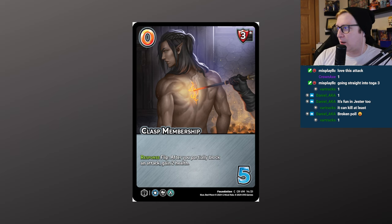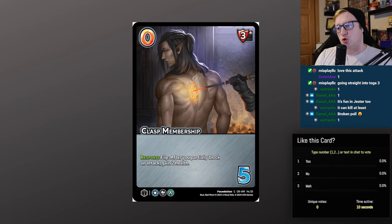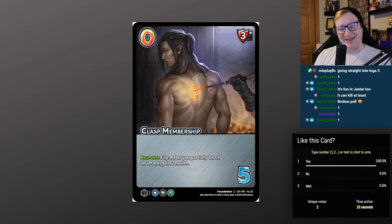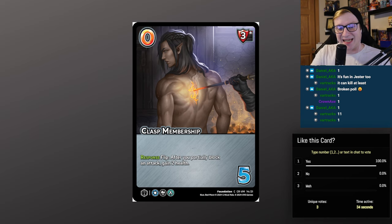Clasp Membership — 0/5, 3 high block. Response flip: after you partially block an attack, gain 2 health. This card is very good for a 0 diff. It essentially says minus 4 damage on a 0 diff — as long as you have the health to pay. You block a 6 damage move, take 3 from the partial, then gain 2 back — so you actually took 1 overall. It's actually minus 5 damage. And it works in duplicates: if you flip 2 of them, you gain 4 back.